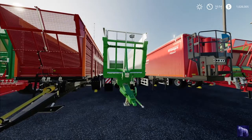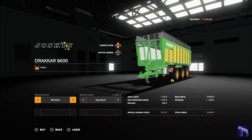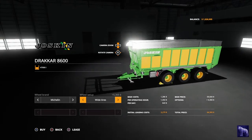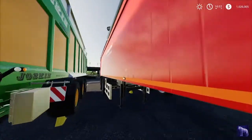Now, my all-time favorite tractor-pulled trailer in this game: the Joskin Drakkar 8600. It's $59,000 base price, holds 47,000 liters, and can hold anything within its capacity. Trelleborg options include standard or wides; Michelin standards add $1,800 or wides add $5,300. Maximum price: $64,300.